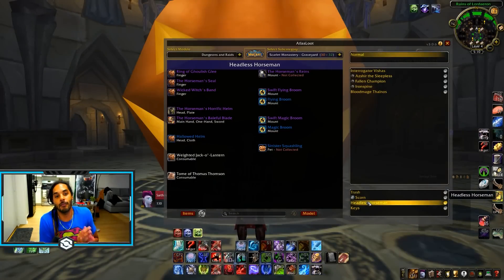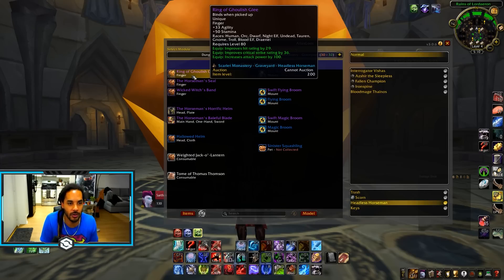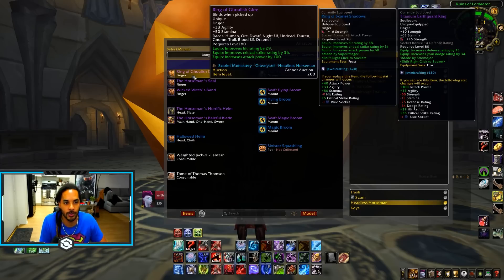Now let's talk about what I think are the most exciting things: the Headless Horseman boss. There are multiple mounts that drop off this boss, but the gear is also really nice. You can see it's a 33 agility ring with 29 hit, crit, and attack power. These rings are pretty much almost on the exact same level as some classes' best in slot — very close to something like the Surge Needle ring from Malygos. They are a lot easier to get and don't cost you 15,000 gold.